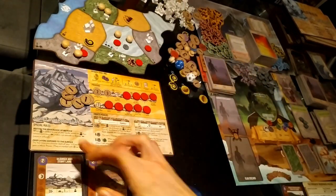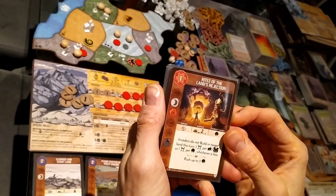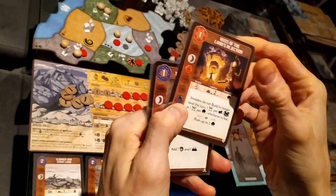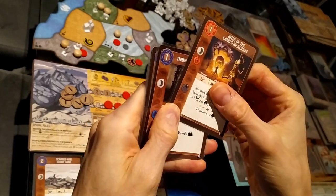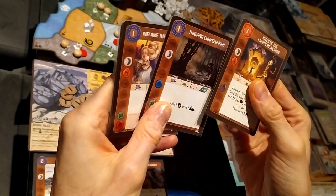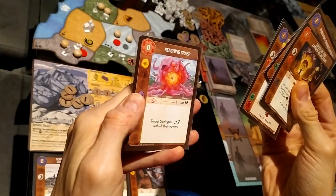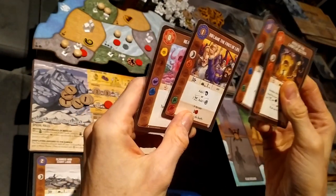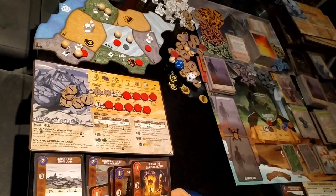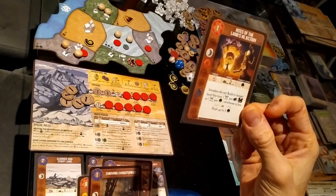This is part of the special rules. We have Rights of Land Rejection, which has the earth element — very valuable for Stone. Other options are Thriving Choke Fungus, Inflame the Fires of Life, and Reaching Grasp. Given the importance of Stone's innates, I'm going to take Rights of Lands Rejection.